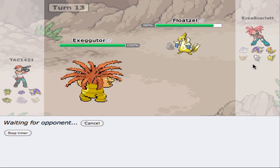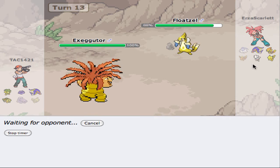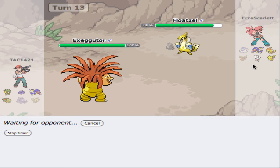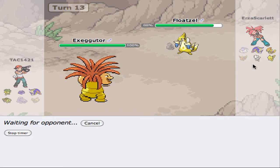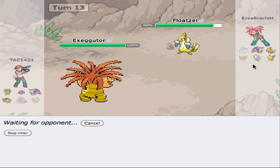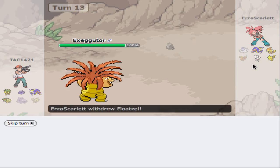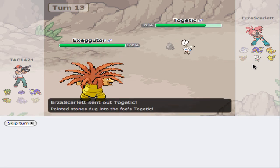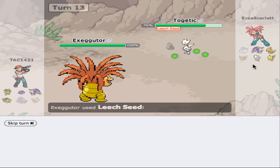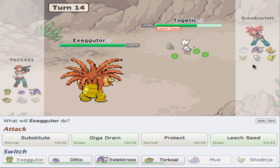While we're fooling around, let's go ahead and look up Togetic for future reference. Togetic is Normal/Flying, which makes 100% sense. It is weak to Ice, Electric, and Rocks.